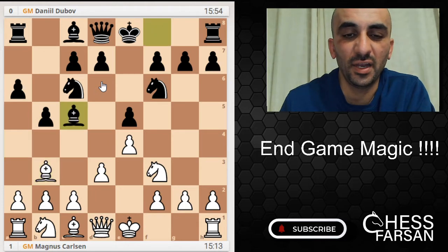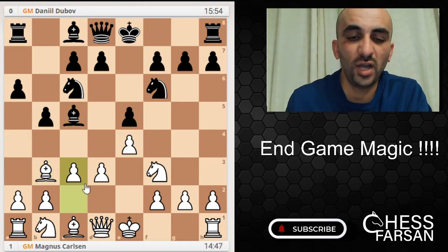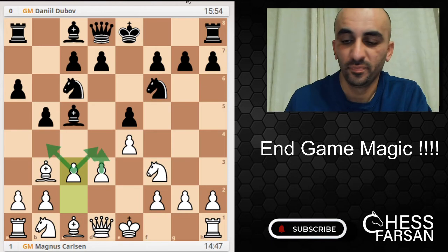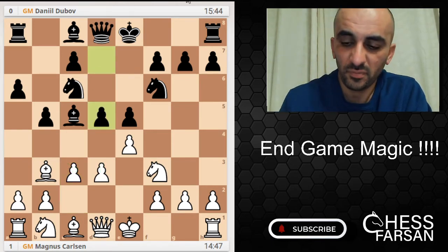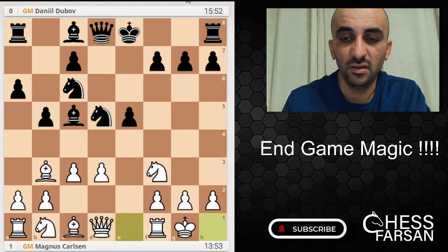b5, Bishop b3, and now Bc5. c3 — of course White is really interested in controlling the center, so he got his share over here and over there. d4 will come at the right moment. Dubov played d5 right away, opening the game. exd5, Nxd5, castle, castle.